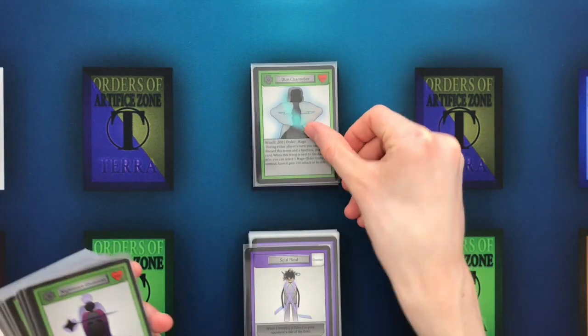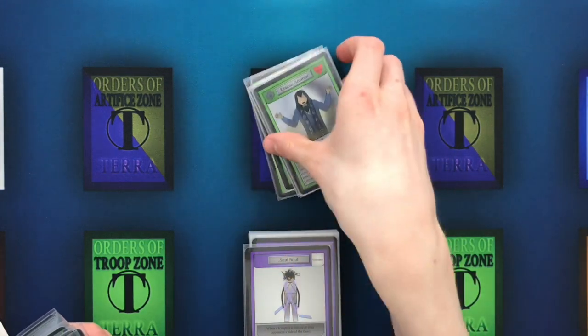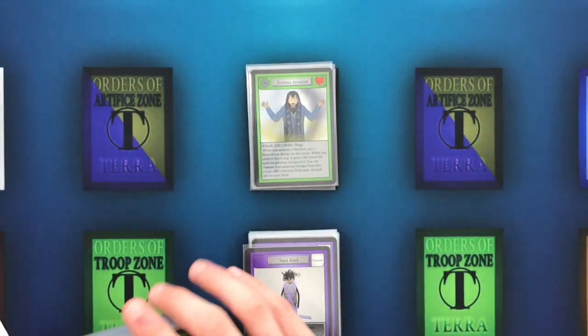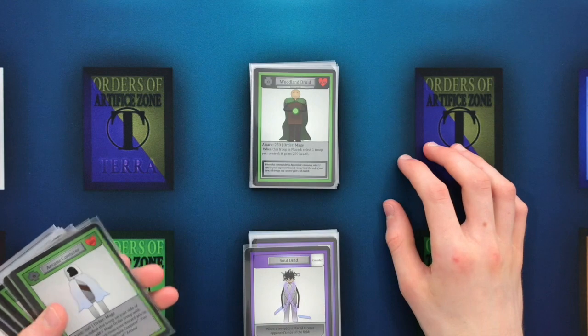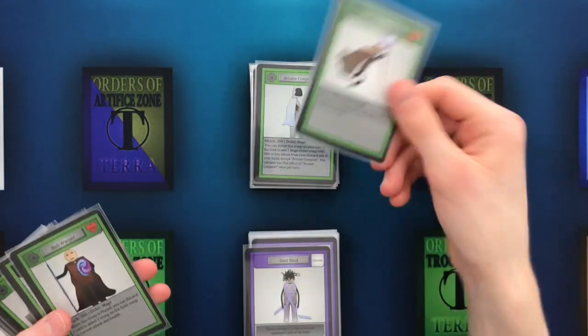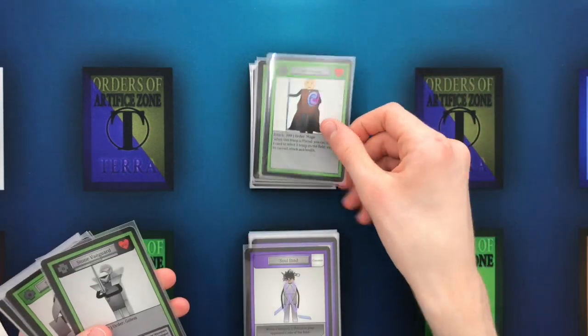For the new cards, we have Dire Channeler, Essence Rebounder, and Zealous Arcanist — by far my favorite art I've done currently that has been released. We have a few more Mage Order cards: Nightmare Illusionist, a very good Mage; Berserk Warlock; Woodland Druid, which is the first of two commanders in this deck. We have Arcane Conjurer and Arcane Assassin to deal with your opponent's counters and commanders. And Skill Warper.